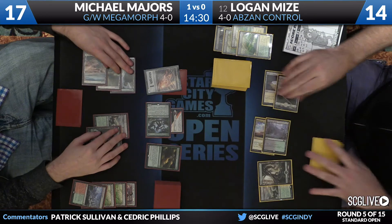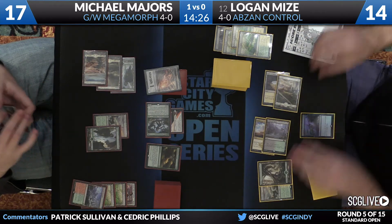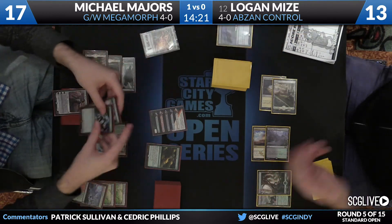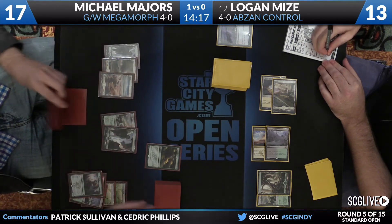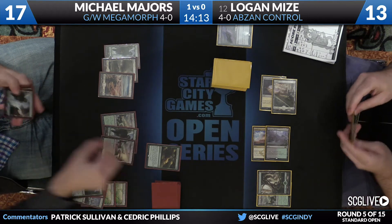There's Llanowar Wastes — see what this is. It's a Languish. This is the situation you just mentioned. I think he's probably going to leap twice, but he wants Gideon. He can make a token with Gideon, then sacrifice it to Evolutionary Leap — that's a combo too. You know what that is? Good deck-building. Absolutely, that's how you draw it up.